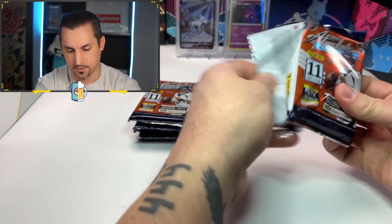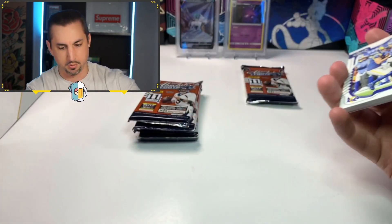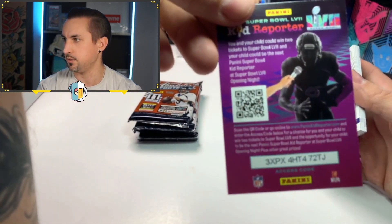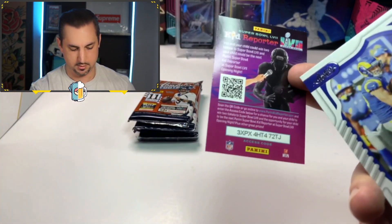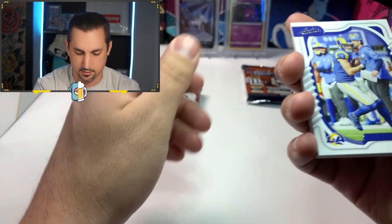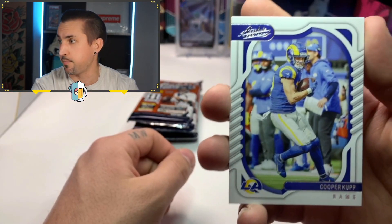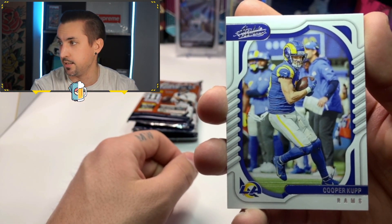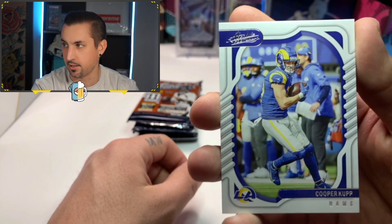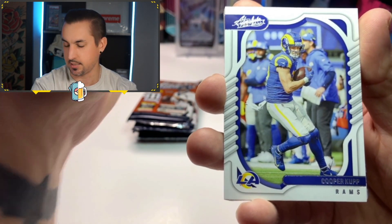First pack. I'll give you one of these code cards right here — let me know what you get, drop it in the comments. Cooper Kupp — my first-round draft pick for Fantasy this year, and he was killing it until he went out. That was heartbreaking to see him go down, but Cooper Kupp is a stud, so this is a solid card right here.